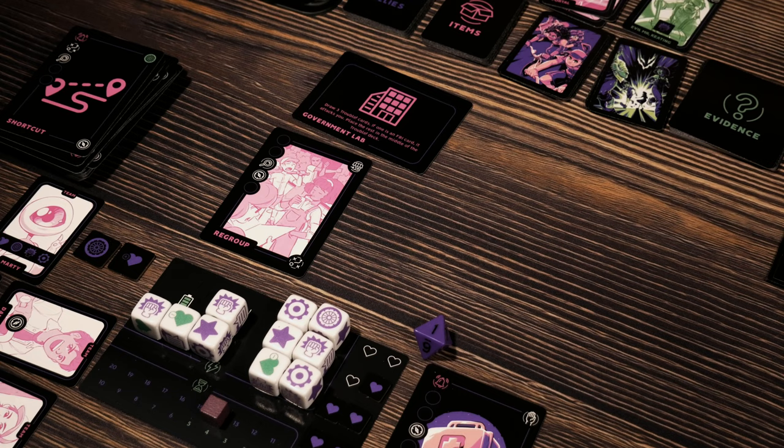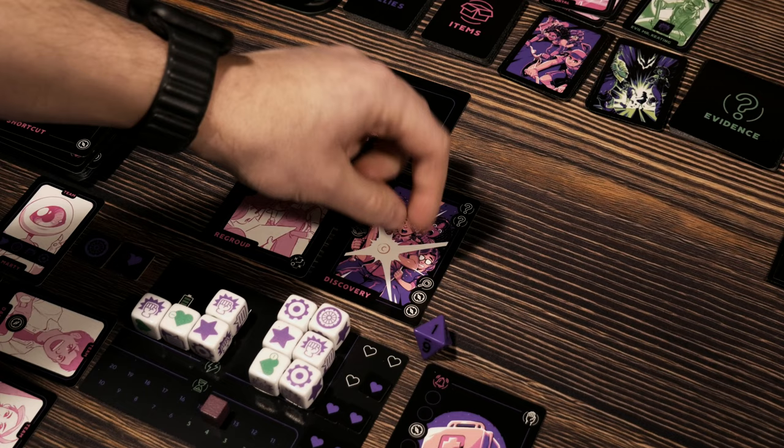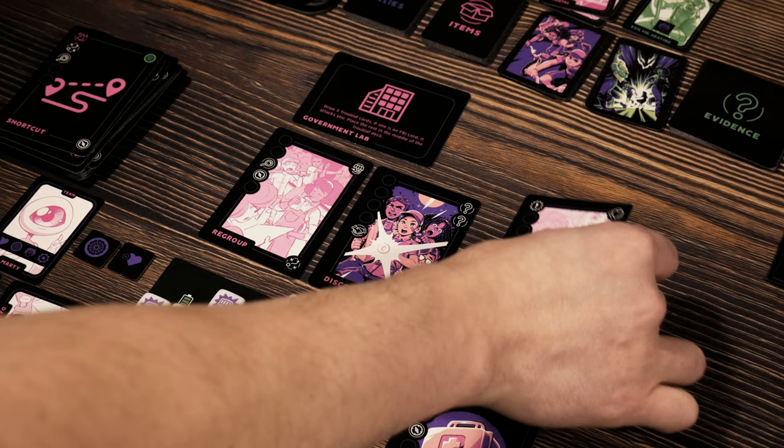And we'll continue exploring. There's the regroup action — that option is sitting here for us. It's a great card to get at the start, especially when you get a discovery right behind it. That's awesome. We need — oh, we're so close. We just need one more compass symbol — we've already got two of them from the regroup card. Can we get the next one?